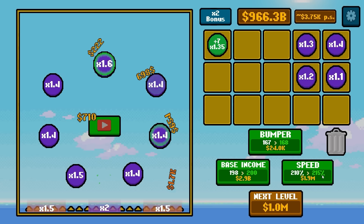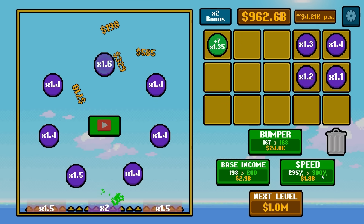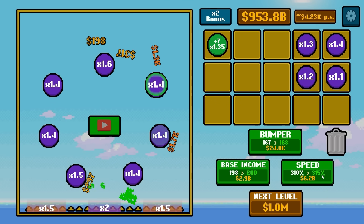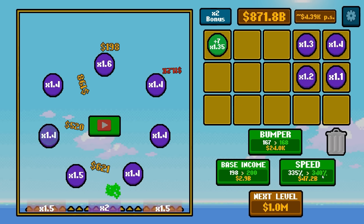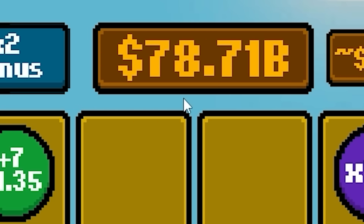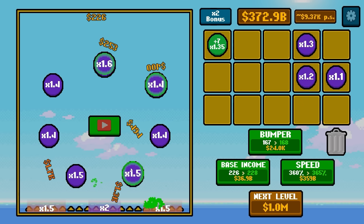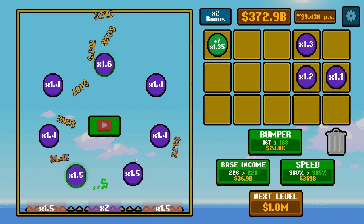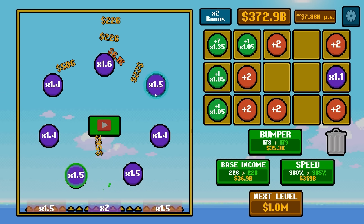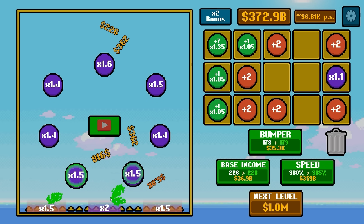Maybe if we turn the speed way up, that will also break things. We're going to get 300% speed rate, so they're all going to get jumbled up — maybe they can jam up and sit against the bumpers if they get fast enough. We're going broke quickly — we're at under $100 billion. We should incorporate a 1.5 times multiplier on the bottom and on the right side. That one jumped over $6,100 and then didn't make it before it fell. We can get another 5% speed boost.